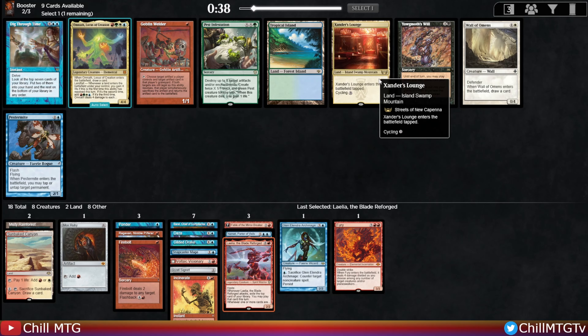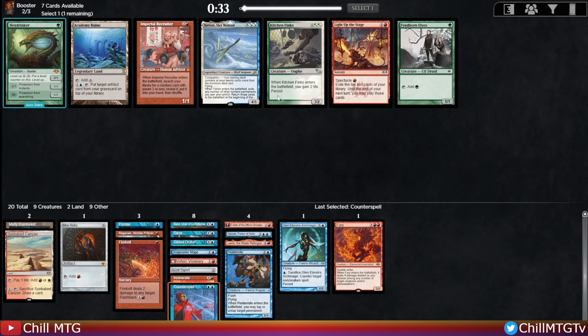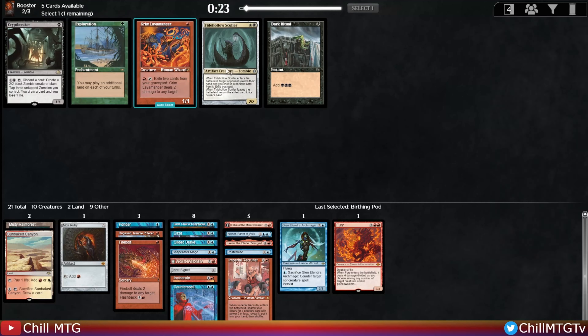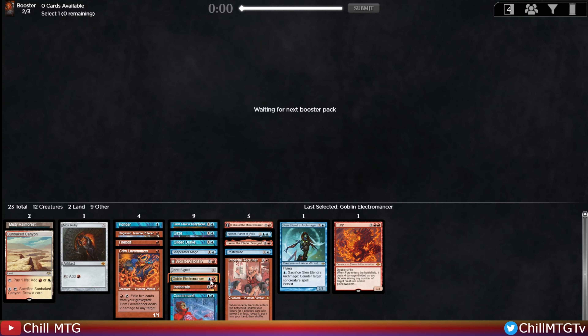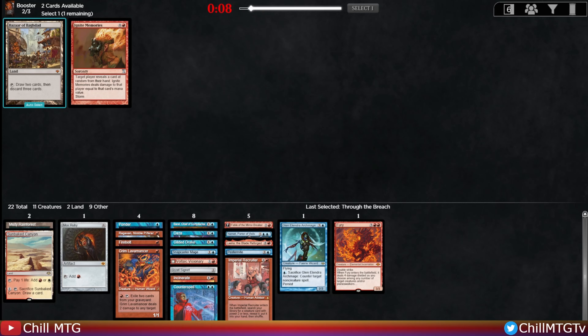There's a Pestermite and a trap but no green - Pestermite's the only real card here for us, maybe a Dig Through Time, but I like Pestermite more. We can hedge on getting Kiki - haven't seen that card yet so it might still be going around the table. Counterspell - need more fixing for this card to work well in our deck. Imperial Recruiter is nice, fetches up basically almost any creature we've picked so far. Grim Lavamancer and Electromancer may make the deck. Round out pack two.